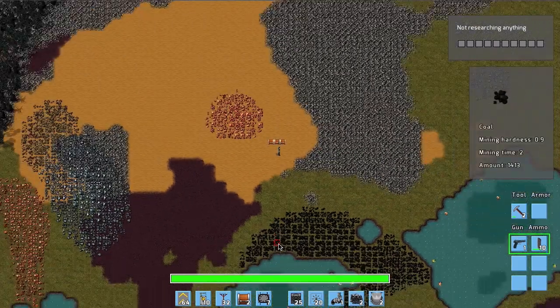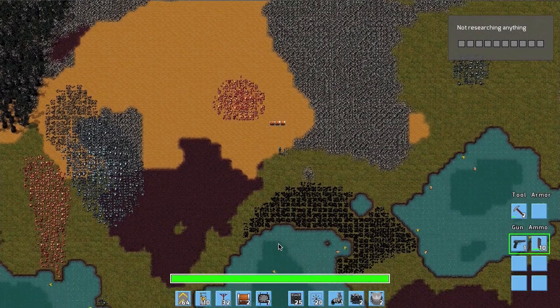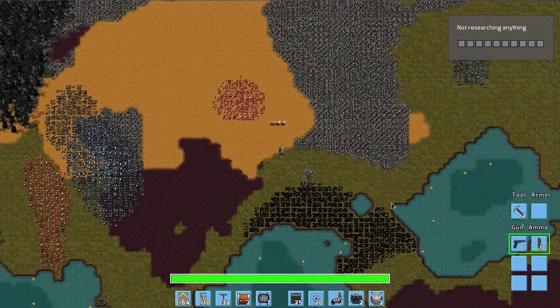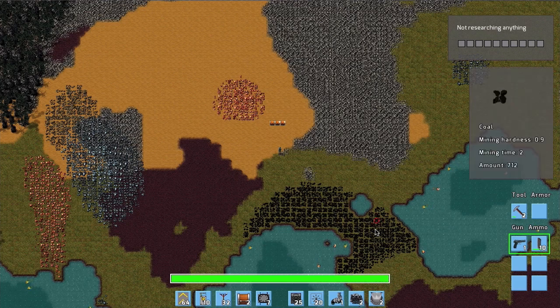Now we have all the stuff we need for building our factory. This is the site we are going to use. Here is some coal we are going to use for mining, and then we are going to build some power plants around the water. Water is necessary for the power plants and we're going to transport coal to the power plants to fuel them.